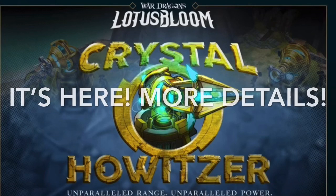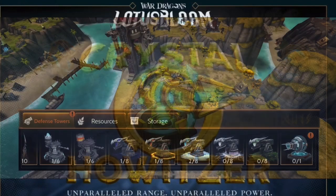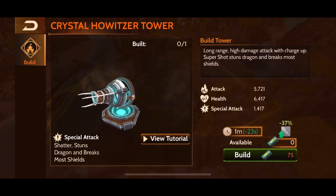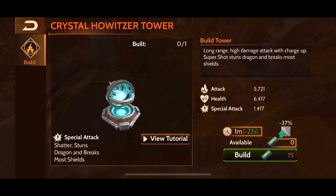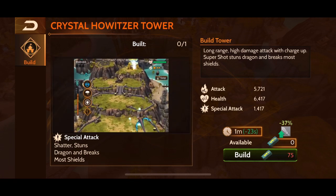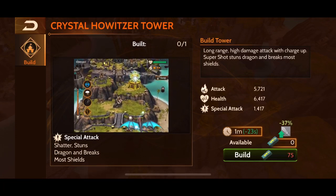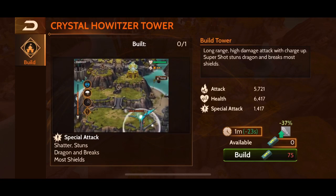Welcome back. For more details on the Crystal Howitzer tower, which is now available in-game with the start of this fortification event: when you log in and go to build a new tower, you'll see it on the far right-hand side. You can open it up to see the cost, stats, and what it looks like. There's a tutorial button you can click to see it in action — how it shoots from pretty far range — and the super shot breaks the shield. It's a pretty cool-looking tower with a unique design.